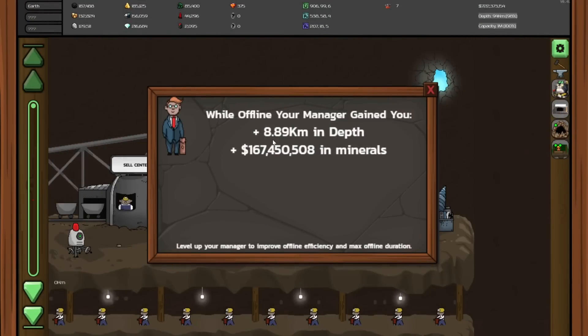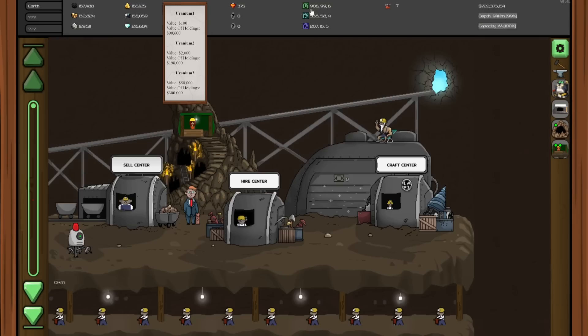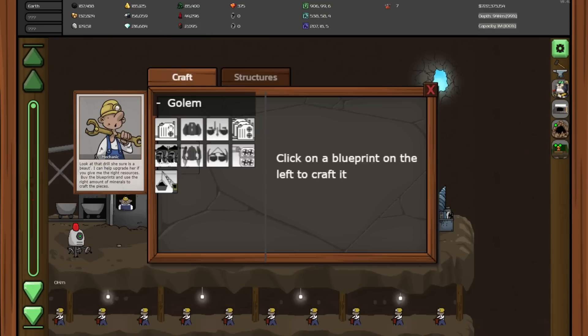It's always fun to come back and see our manager has done good things for us, like make us $167 million in minerals. We also have a lot of uranium stuff built up, so we should be able to get some more upgrades.